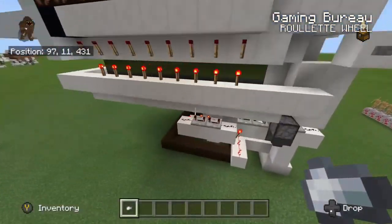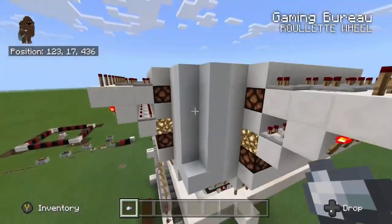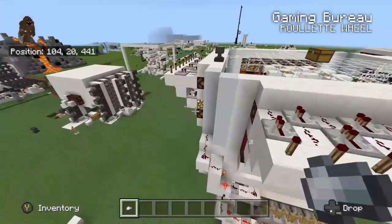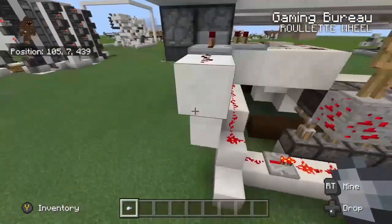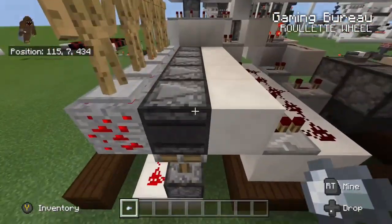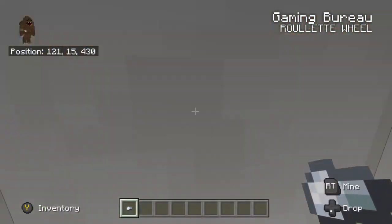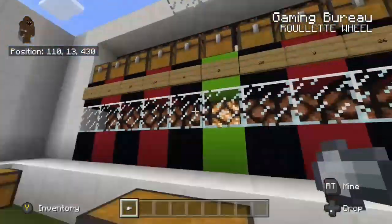We're going to take a quick look at the redstone. How this works is the button activates a T flip-flop, which sends a signal into those pistons — they're pushing up those observers. When the button presses it fires through that T flip-flop and pushes the observers into position behind these armor stands. These armor stands are on top of redstone blocks, which the armor stands activate randomly every so often. The observers see that happen randomly, and when they do see it happen they stop the ball spinning and remove themselves from being able to see the next update. That allows it to be random — and you can see the ball landed on the green zero that time.